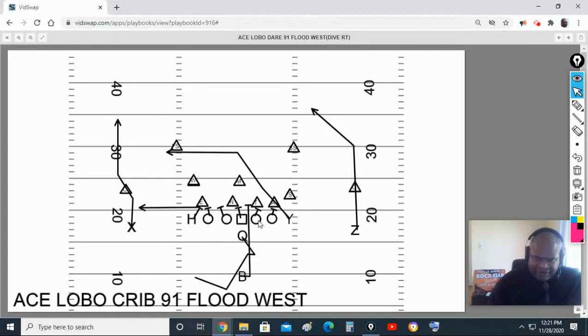In play action pass protection, we want everybody to be aggressive at the line. Notice nobody's backing up — please do not back up. It's more of an aggressive lobo: we want you to step to the defender as if you're going to run block him, and lock him up and keep him at the line.